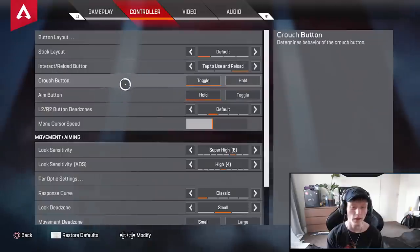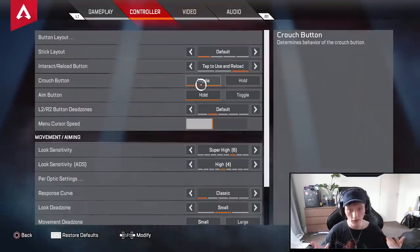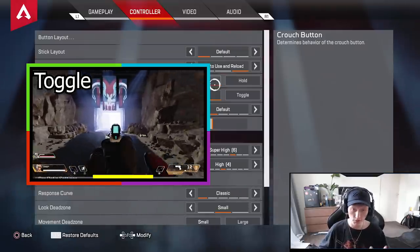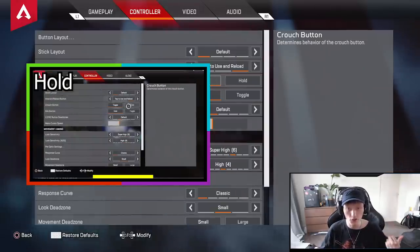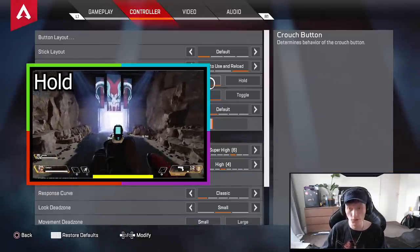Next up, we have the Crouch button — that's an important one. Personally I like Toggle, but a lot of good players like Hold so you can really spam crouch. You can go into the firing range and check out what you prefer. For me it's Toggle, but you can definitely try out Hold if that works better for you.